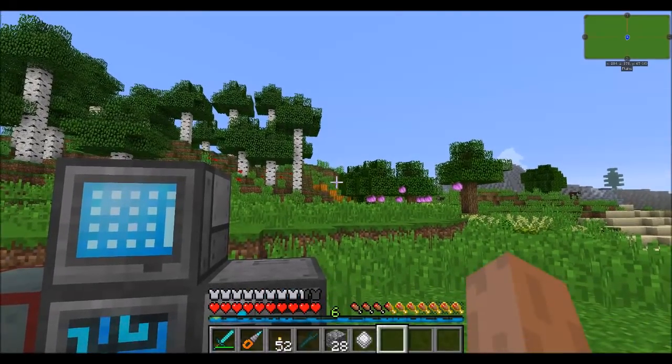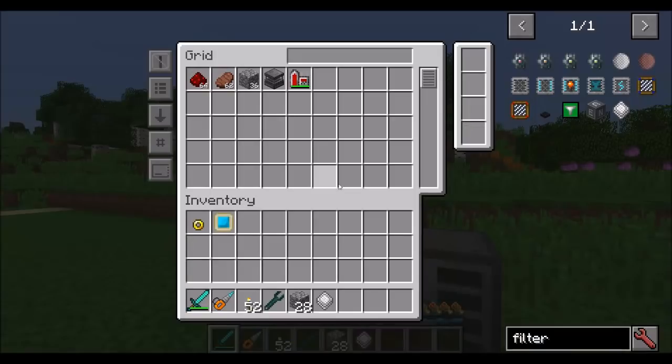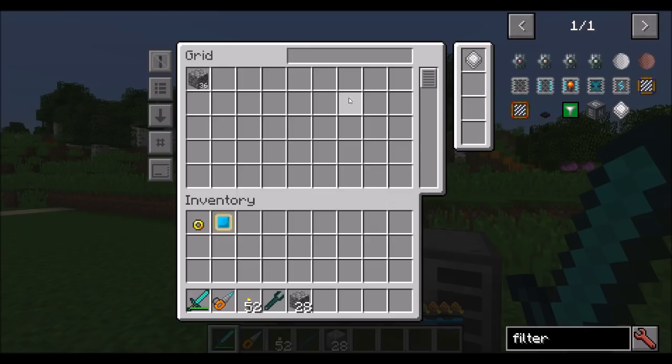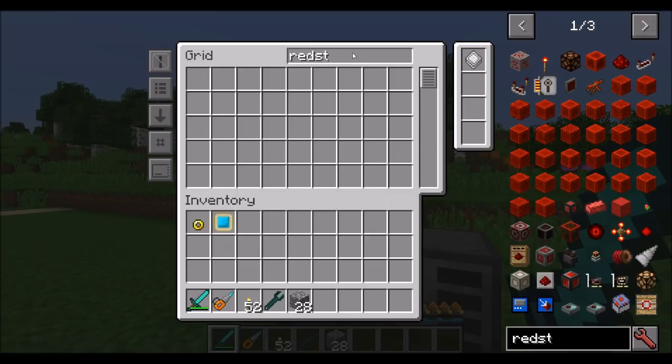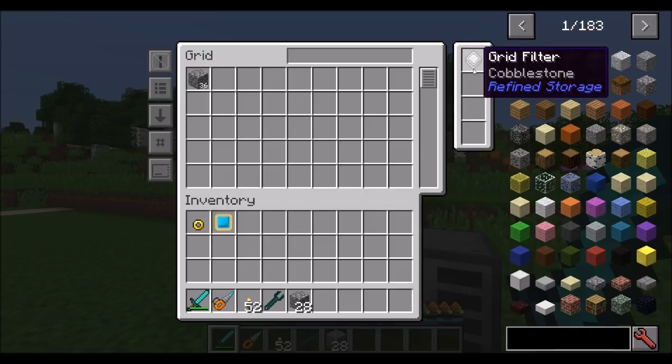Finally, there's the grid filter, which is a pretty nifty little device. Right-click on it and you can specify certain items — for example, cobblestone — and whether or not to track damage or NBT values. Once you've done that, place your grid filter in the grid and it'll automatically filter the grid to match only those items. They still exist in your network, they're just hidden. This would be nice if you have a remote area dedicated to a specific mod like Botania.